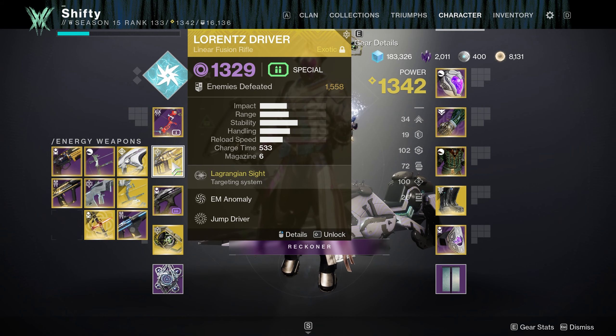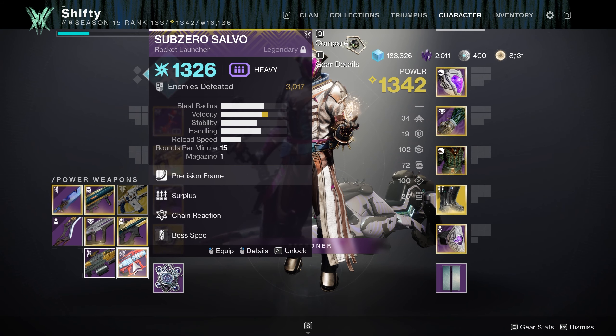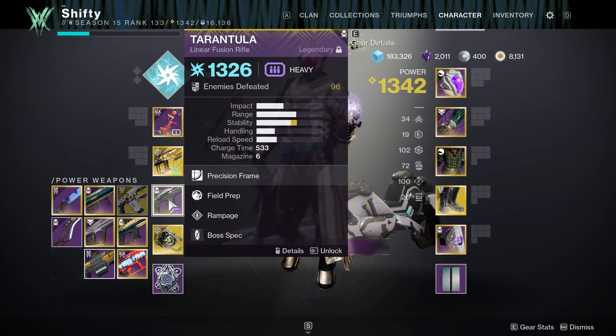In my energy slot I have the new Lawrence Driver Void Linear Fusion Rifle from this season. This is going to be for Unstoppable Champions, add clear, and to take out any Void Shields in this Lost Sector. For my Heavy Weapon I'm using the Tarantula Arc Linear Fusion Rifle, primarily for boss damage — it gets a 50% damage boost since Arc Burn is active. If you don't want a Linear Fusion Rifle, you could go with an Arc Rocket Launcher like Sub-Zero Salvo. These weapons are the same ones I used across all three classes.